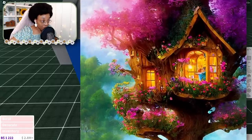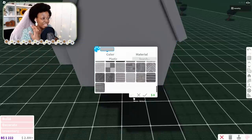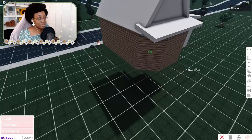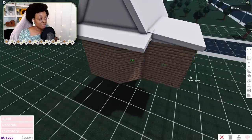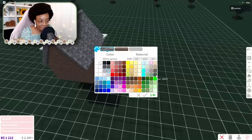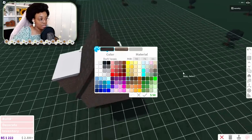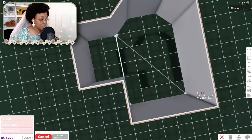I absolutely love how in the inspo pic it's like logs but vertical — we really need some vertical logs and planks, all of the above. I'm really not mad about how this looks, it looks really good like this too. This roof is probably mostly gonna be covered up with greenery and leaves, but I'm gonna start it off with normal shingles in a dark brown — dark taupe.